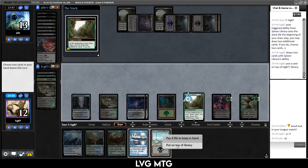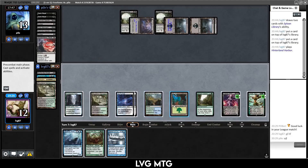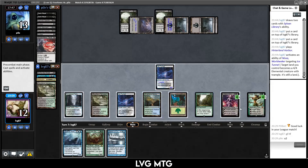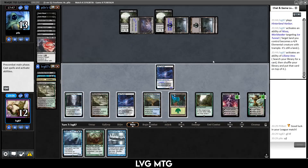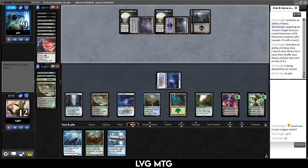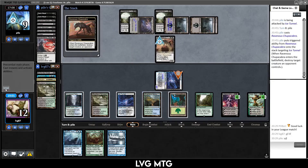They cast Duress and take the ultimatum! I still have the Beacon on top, which is not bad. I can beacon and then tutor with Liliana for another beacon and try to kill them that way. They also kill my land — these draws are pretty bad. I only have two Forests I can untap for six mana, so let me just turn this Ice Tunnel into a creature with Nissa. Search for an ultimatum that will be safely on top and just attack. They're down to nine — maybe I should have played the Obstinate Baloth.